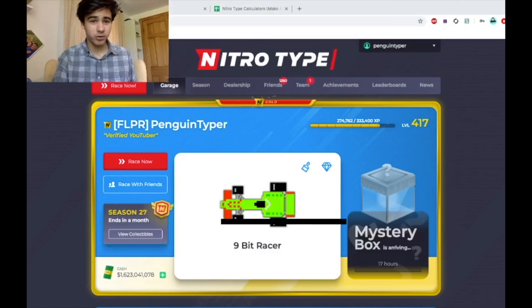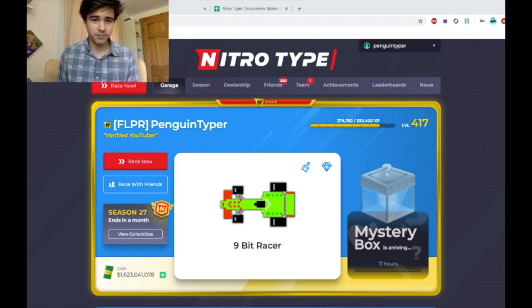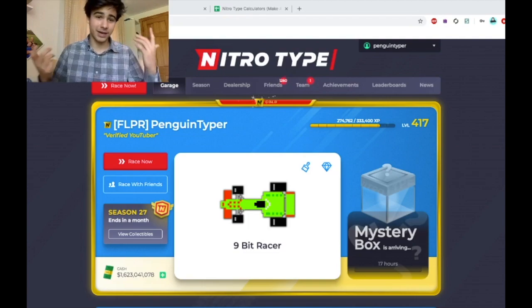Then there are regular tiers — tiers that only gold members can earn, but gold members have to do work for them. Free members cannot earn these tiers; gold members can, but they have to race. So to recap: free tiers — anyone can earn them by racing. Bonus tiers — gold members get automatically for free with no work involved. Regular tiers — only earnable by gold members, and you have to race. If you're a gold member and you don't race, you don't get the regular tiers; if you're a gold member and you do race, you do get the regular tiers.